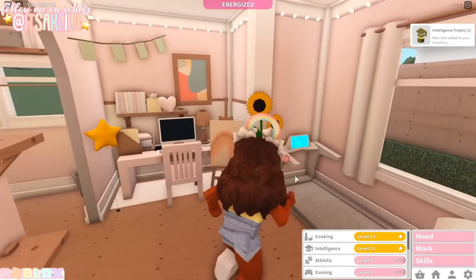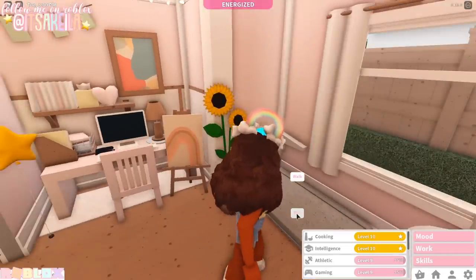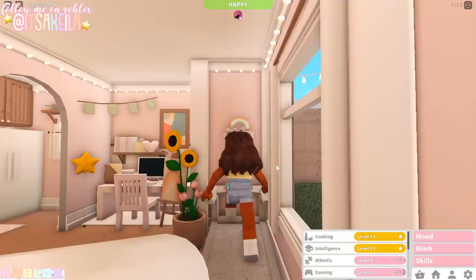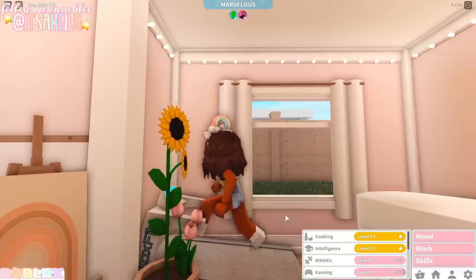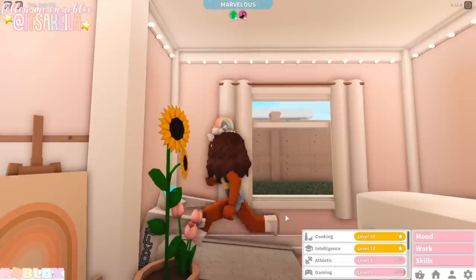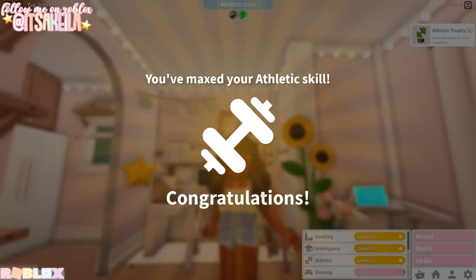Now we're going to move on to our athletic skill. We have our treadmill over here and we're just going to run on that, and I'm also going to boost my mood. We're at 96%, 97%, 98%, 99%! Rising up, back on the street, it's the eye of the tiger, it's the thrill of the fight! We did it — with the eye of the tiger! We got our athletic trophy.